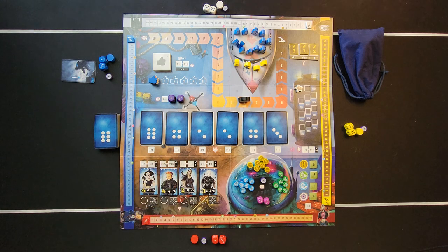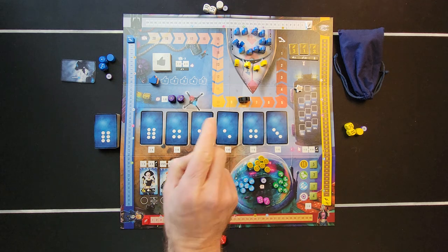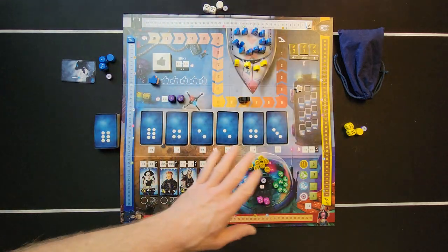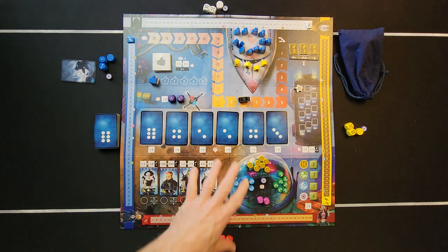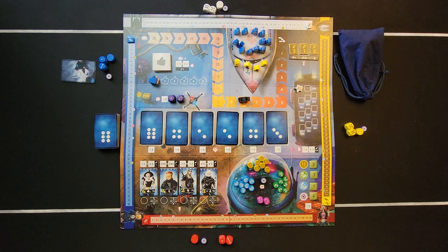Here's the game round overview: you do an action phase, then a police phase, then an end phase. During the action phase, all four players take their turns before the police move. You roll your dice and place them somewhere on the board to do actions. If it shows two dice spots, you must put a die in both places; if it shows one, you put one die.